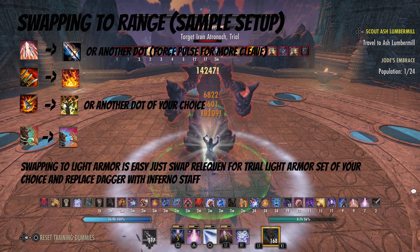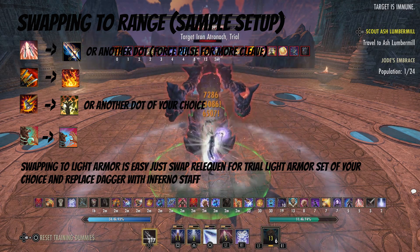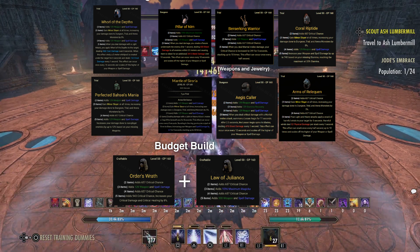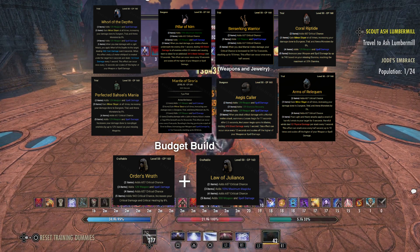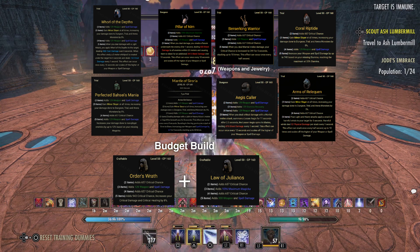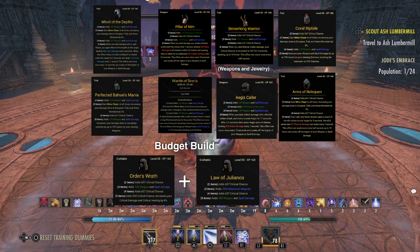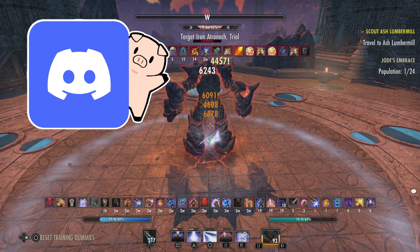If you don't want to or can't run Reliquin, you can run something like Aegis Caller, or go the light armor route and use something like Depths of Malatar — that would be totally fine as well. For other gear alternatives: you can go Bosy, though you'd have to control your Magicka; Soroiyah is really good for stationary fights; Berserking Warrior and Aegis Caller are really good alternatives too — beware that both require martial melee damage, so you'd have to use daggers or a two-hander. Coral Riptide is another good set if you can control your stamina, and lastly a budget build would be something like Order's Wrath and Julianos.